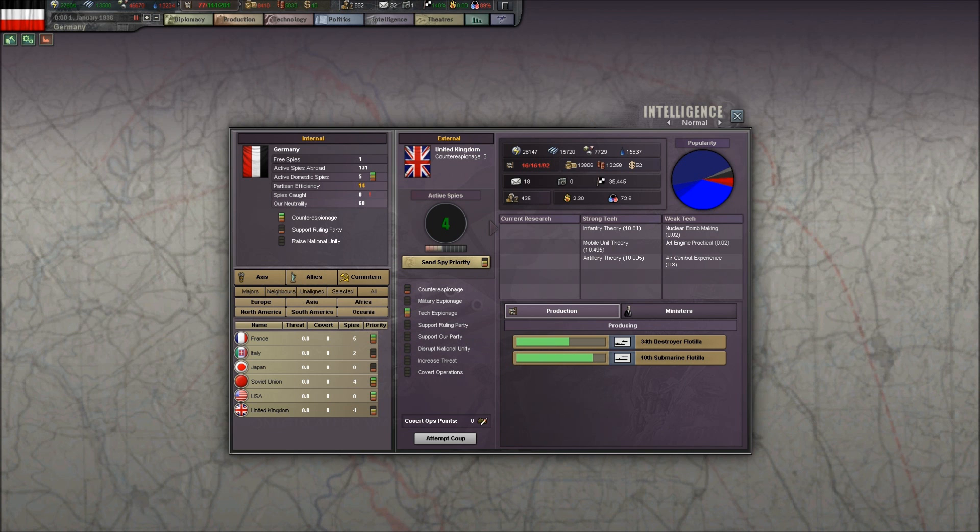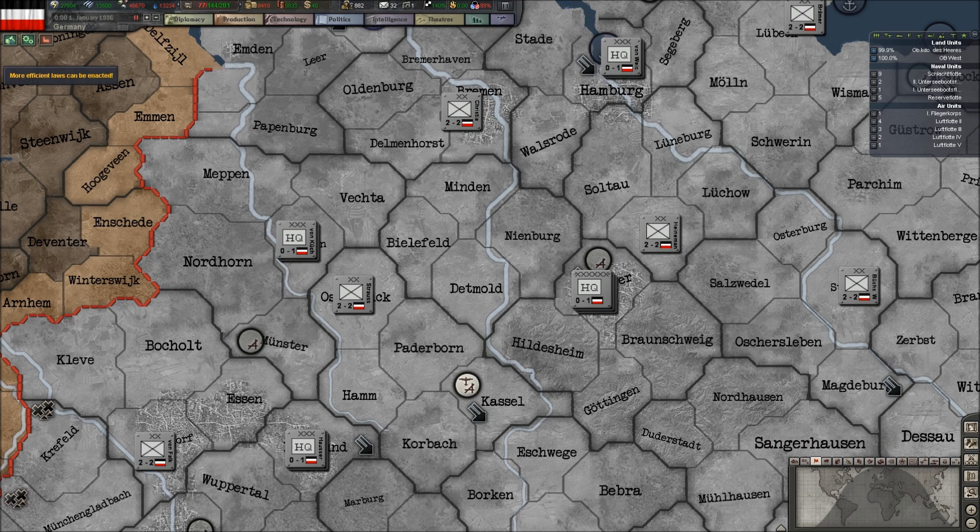Now we've got some warnings up here. We don't have any research yet, so that's what that is. We can also theoretically implement this new law, Mixed Industry, but it doesn't do us that much good and we don't have the money to do it anyway — it costs 54.0 money and we only have 40. The number being green means the balance is positive; if it were red, we'd be losing it every turn, like we are with supplies.